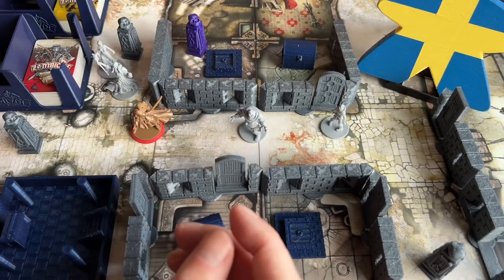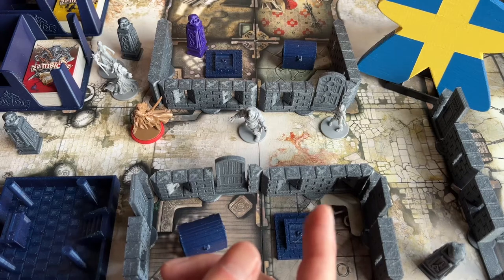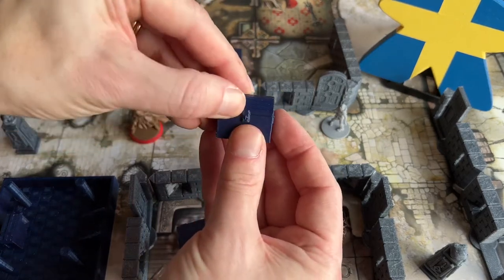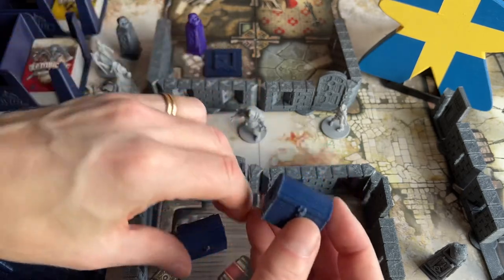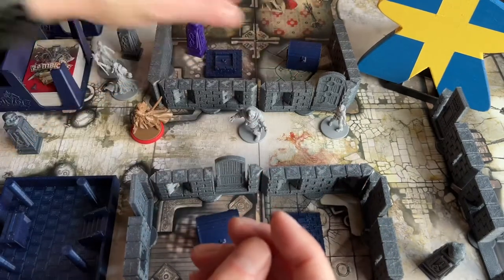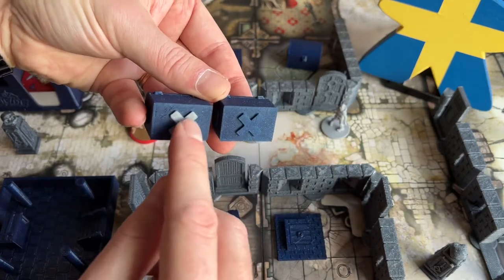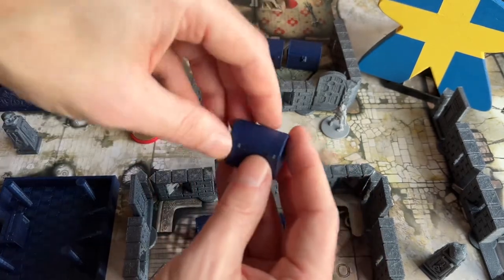I think they're nice. Next, let's check these objectives — the chests. If you can't open them, but if you turn them around there's the red X, and if you have more objectives around the map. I have one blue one and one silver one which I use for the green one. But I have a lot of these chests.